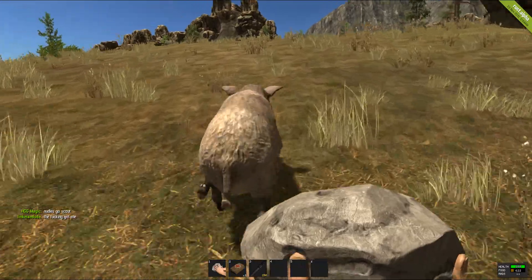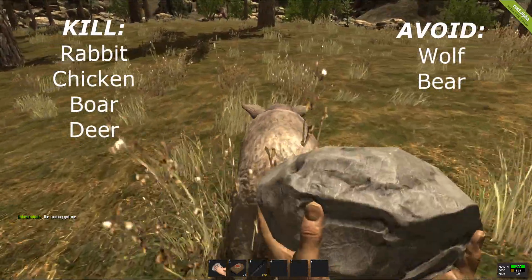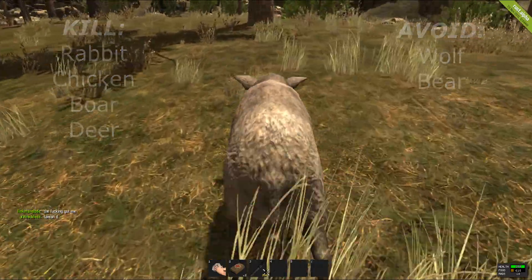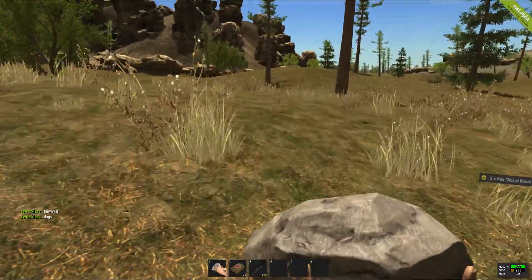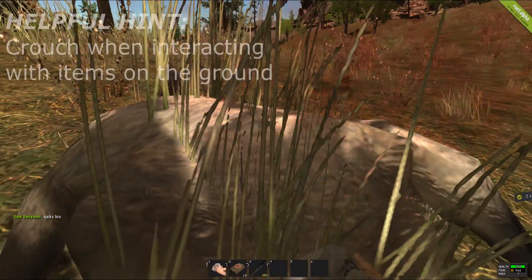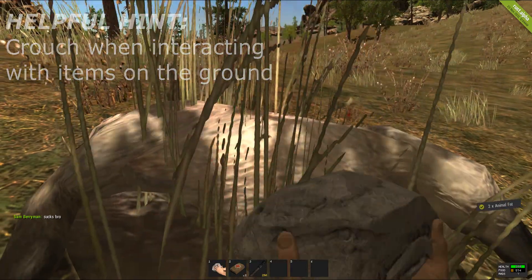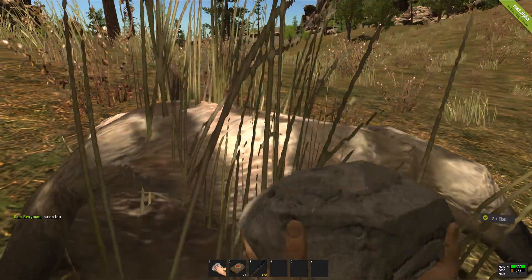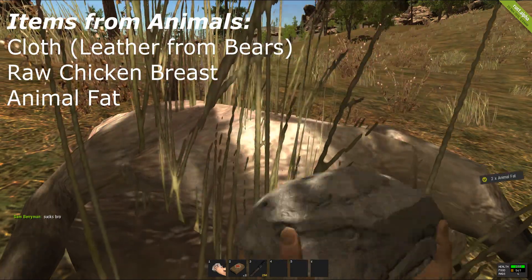There are six different animals in Rust at the moment. There's a rabbit and a chicken which are very elusive but quite easy to kill. There's a boar which you have to chase and keep bashing with a rock — it takes about four or five hits. There's a deer which you have to push control to crouch and slowly sneak up on, which also takes around four to five hits. There are also bears and wolves, but you don't want to attack them quite yet, not until you at least get a bow and arrow or a pistol.